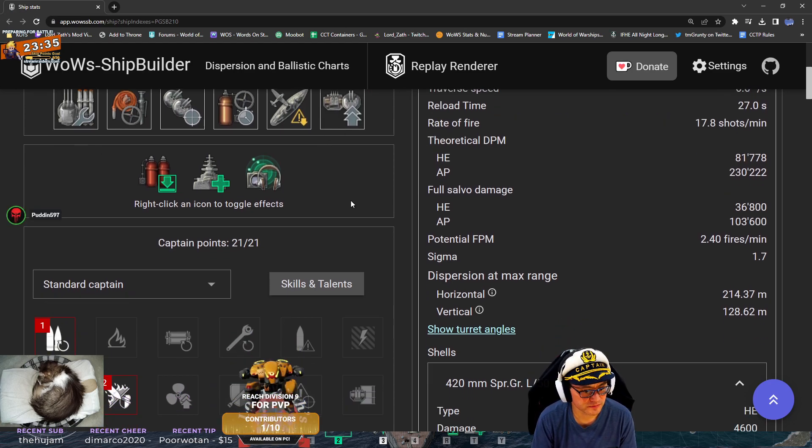Let's take a look at your commander build. You've got Gun Feeder. It's interesting you didn't choose Preventative Maintenance, because that would help prevent your torpedoes from being destroyed. Correct, but I'd rather be able to switch shell types faster. If I'm relying on my torpedoes there are major issues going on. These are 13 kilometers and I can stealth torp, but at the end of the day I'm a battleship and it's all about your guns.